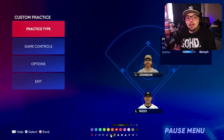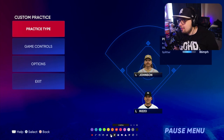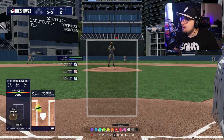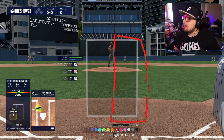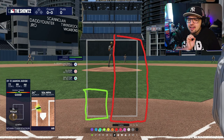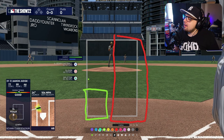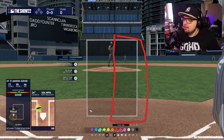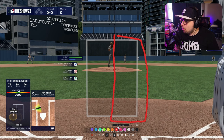Now we'll make this a lefty-lefty situation — Rizzo versus Randy Johnson. How will Randy Johnson pitch us in a lefty-lefty matchup? I could go for that inside-half fastball and be prepared to swing at only those inner-half fastballs. I find a lot of people when they pitch lefty-lefty also throw down-and-away sliders and breaking stuff. So I'm prepared for one of two pitches: inside fastball or that down-and-away slider. But to keep it simpler, we'll just focus on inside fastballs for now.